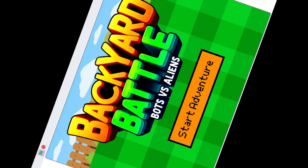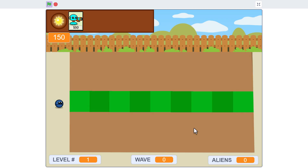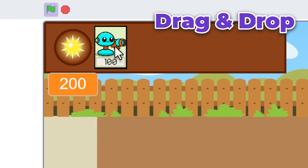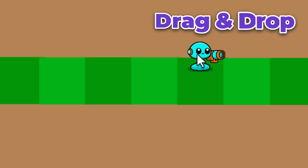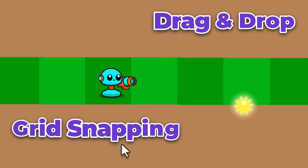Welcome to Backyard Battle. If you've played Plants vs Zombies, then this will be instantly recognisable. I've tried to reproduce all the best mechanics. Check out this drag and drop functionality — you can easily snatch up a bot and place it anywhere on the grid. Notice how everything snaps perfectly into place thanks to our precise grid alignment.